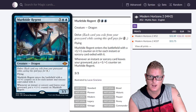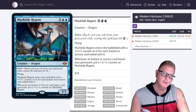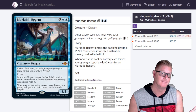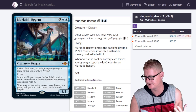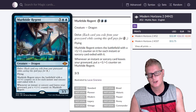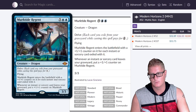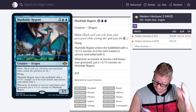Murktide Regent — a nasty blue dragon. Throw this in a control shell and you're going to take them to Pan Town. It's got Delve on it — you can get this thing out for pretty cheap. I wonder how many cards in this set are going to end up getting the ban hammer. Wizards wants to sell their cards but also print really powerful stuff — and I'm glad they are.